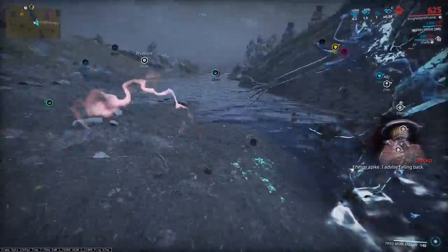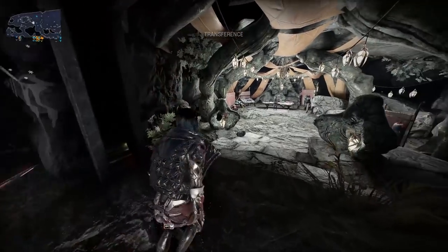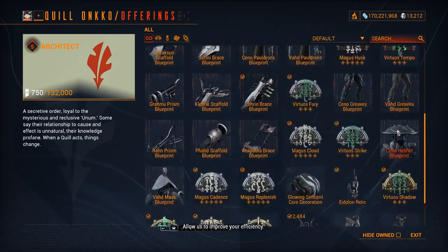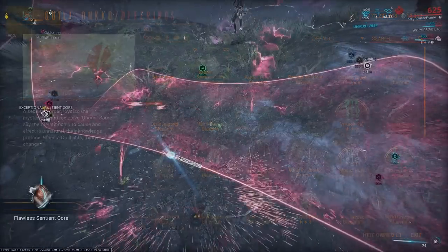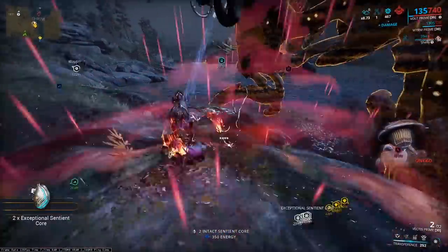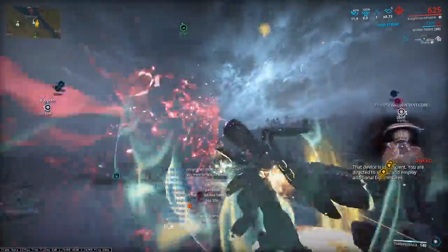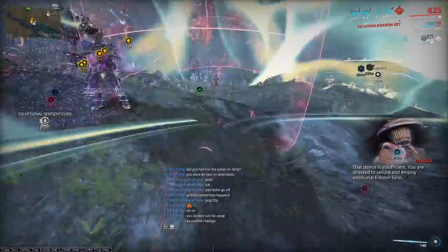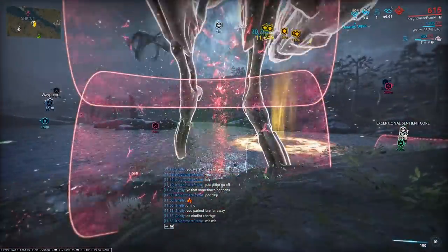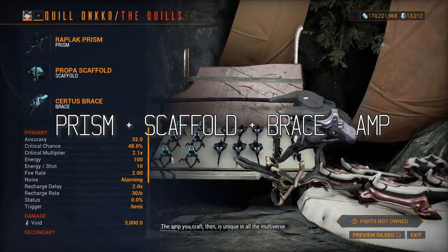Once you've completed the War Within and Saya's Vigil, start getting yourself acquainted with Onko, who is part of the Quill's Syndicate in Cetus. Upon doing so you will immediately obtain your first amp — the starter amp, also known as the Mote amp. This is definitely not the amp you'll be using for eidolons. Amps are modular weapons used by your operator to concentrate void energy and deal significant void damage. Void damage is the only way to damage eidolon shields, and amps are the only weapons in the game that cannot be modded.